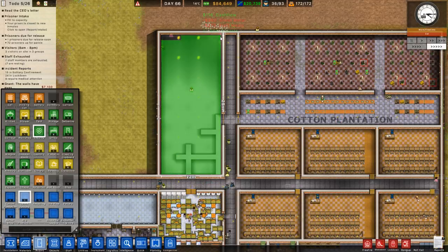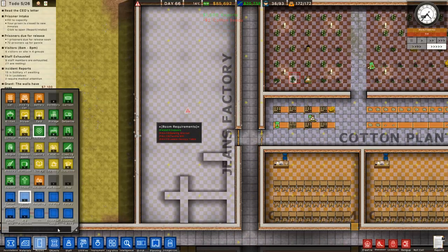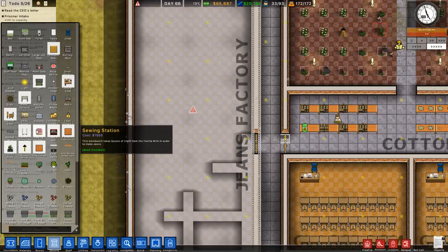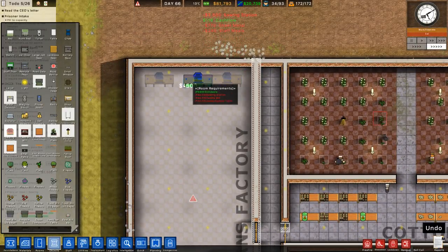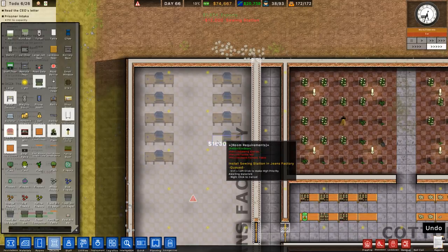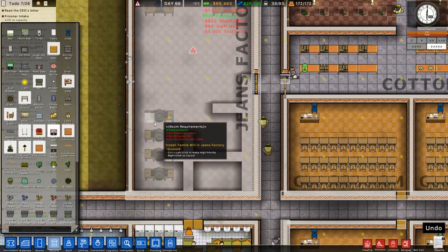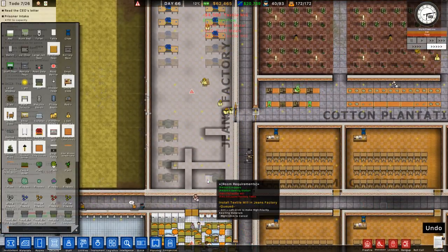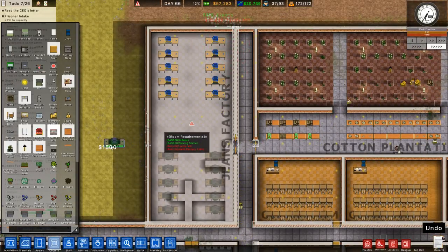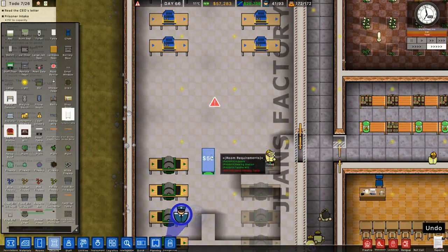So the jeans factory - let's drop this down. What does it require? It requires indoors: a sewing station, a textile mill, and a jeans factory table. So we need a sewing station - this looks kind of fancy. We need a textile mill - that one looks fancy too. How many do I do? Five. And we also need a jeans factory table - it looks like a standard table to me.